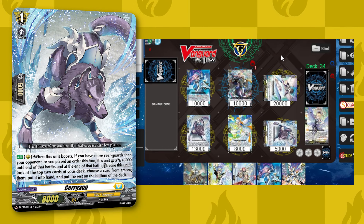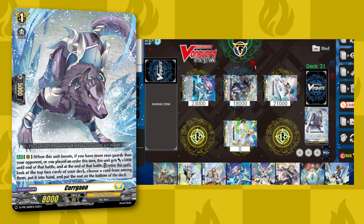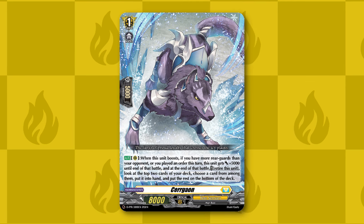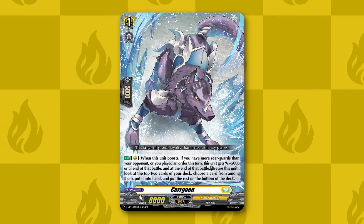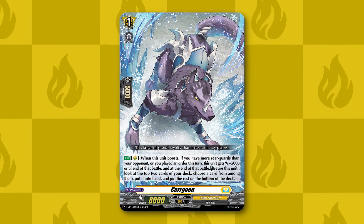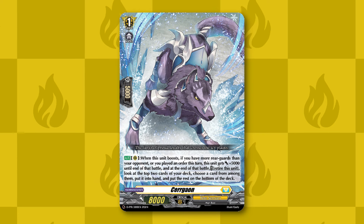Our primary call target is Sel Gaon. Sel Gaon, whenever it boosts, if you have more rearguards than your opponent or you've played an order this turn, gets 5000 power until the end of that battle. At the end of that battle, you can retire Sel Gaon, look at the top two cards of your deck, add one of them to your hand, and put the other on the bottom of the deck. Sel Gaon is really crazy because it's a 13k booster with no grade restriction, so as early as turn 1 you can start proccing it. You can retire it before Rezael's attack to look at the top two and add one to hand, then swing with Rezael, and Rezael can call it back out — allowing you to use Sel Gaon again to add another card to hand. It doesn't cost any additional resources; the only cost is that it needs to retire itself. So Sel Gaon has perfect synergy with Rezael.